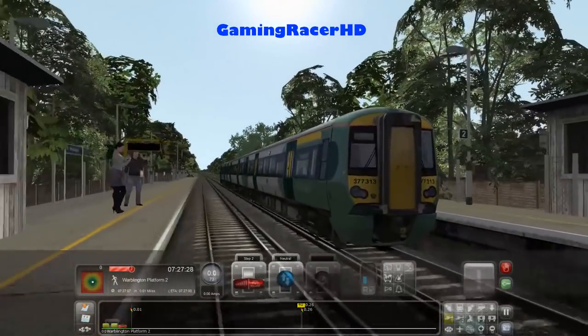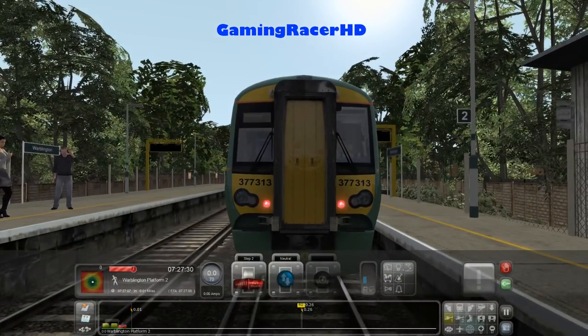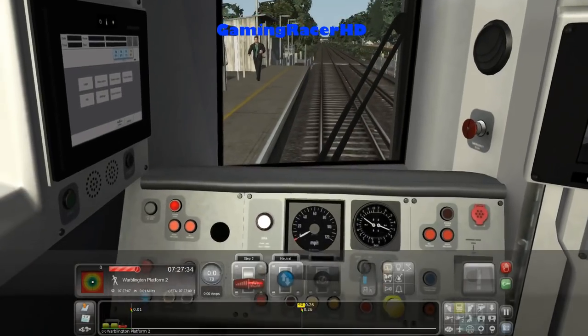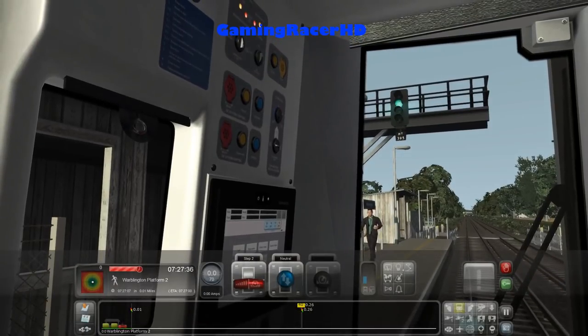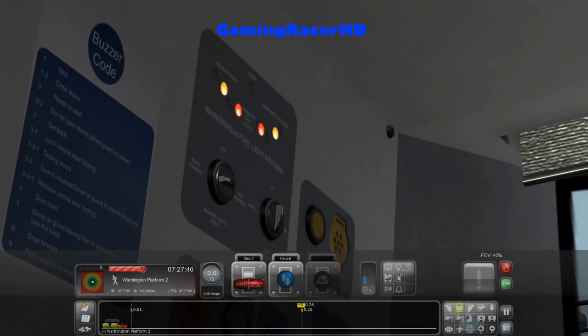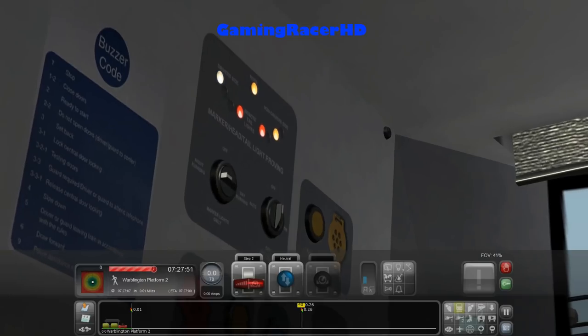We are driving our Class 377, so let's get the lights on. Let's just do it from in-cam to make sure we're doing the correct lights — day running. That is very fiddly, isn't it? Oh, there we go.